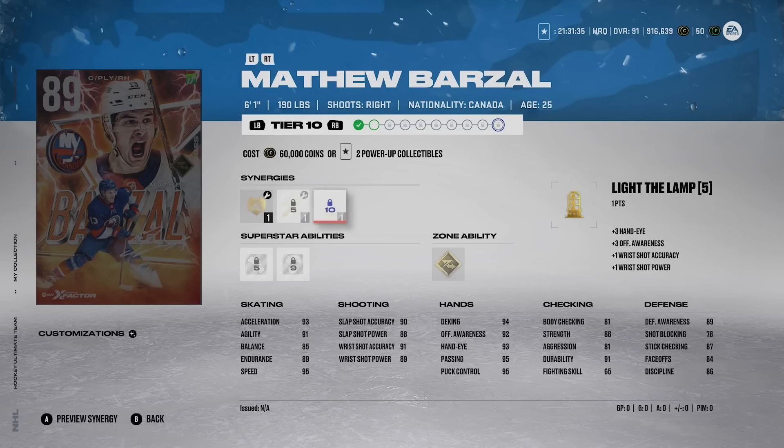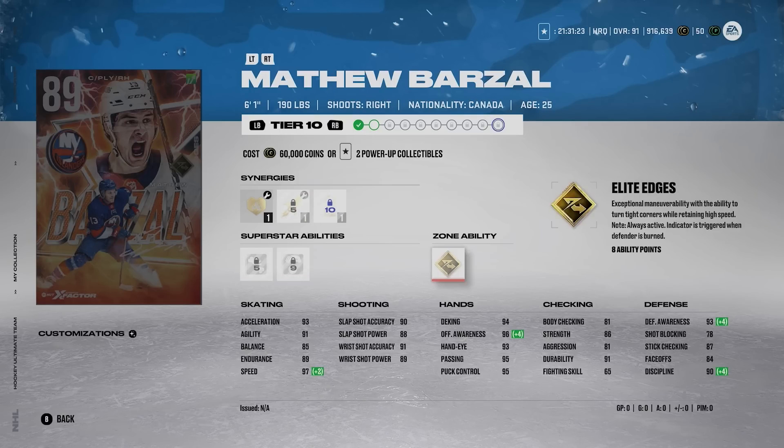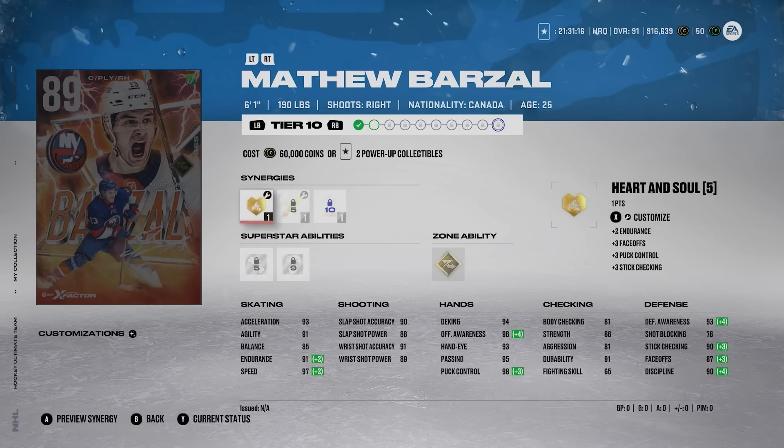With fly the zone active, he's got 97 speed. I don't think there's anyone in the game with 97 speed besides McDavid's prime time card — it is an absolutely insane speed card. He also has gold elite edges, which is a really nice ability. You can put heart and soul on to boost his faceoff and endurance, and light the lamp helps his shot. There are just so many positives with this card.